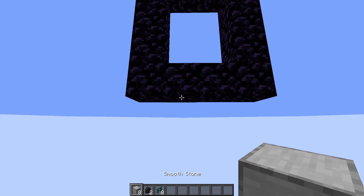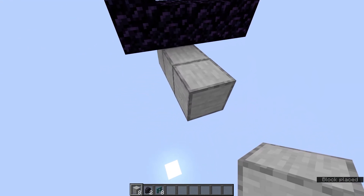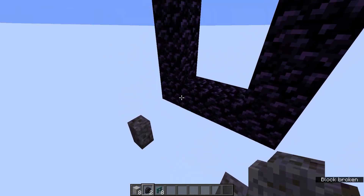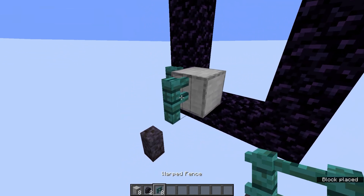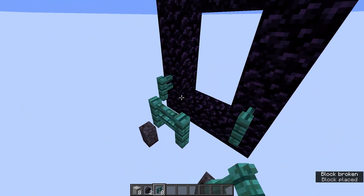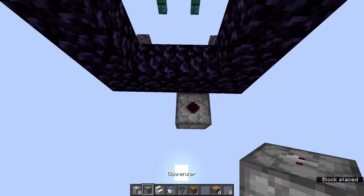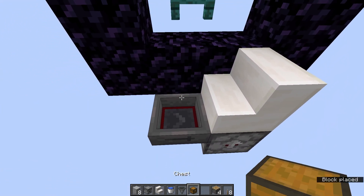Go a block below the portal and on the side you want to stand, place two temporary blocks and a wall on the side like so. Opposite the wall, place another block and a wall. Place a fence against the obsidian, a temporary block and two more fences in front and another fence here. On the opposite side diagonally below the obsidian, place a dispenser facing up and a stair above. Place a hopper into the side and a chest above.